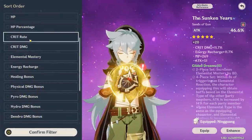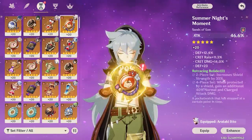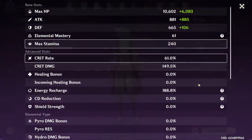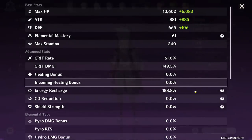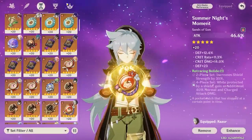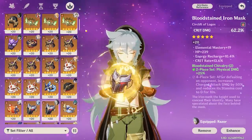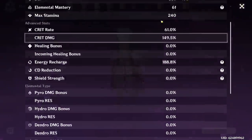Now we just try to get as much crit rate as possible on our sands, which doesn't look like it's gonna happen because all our sands suck. Let's see — 61% crit rate, 149% crit damage. Not terrible, it's not great. But luckily we have 130% physical damage bonus, which is pretty nutty, plus 188% energy recharge. So we're gonna get his burst back on cooldown pretty fast. I think all these artifacts are decent enough — overall I'd say we built a pretty decent Razor.